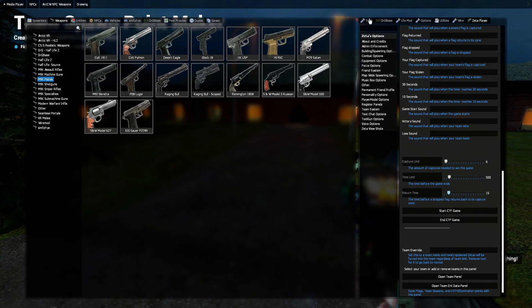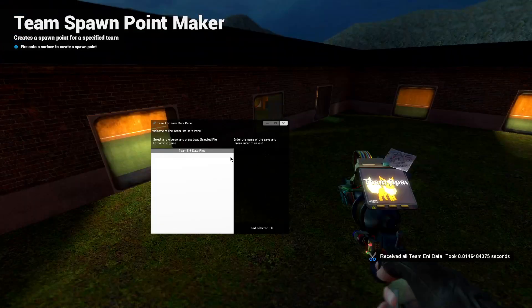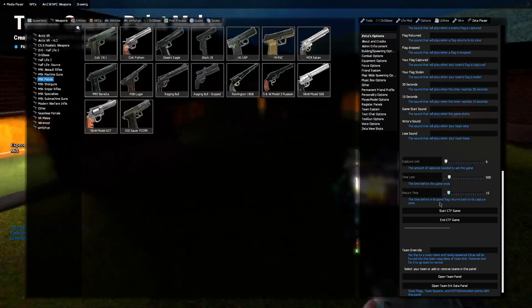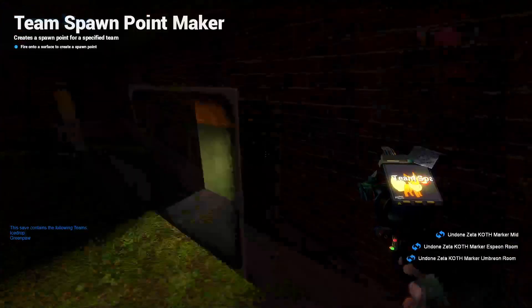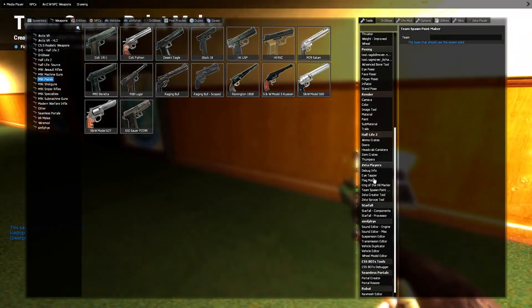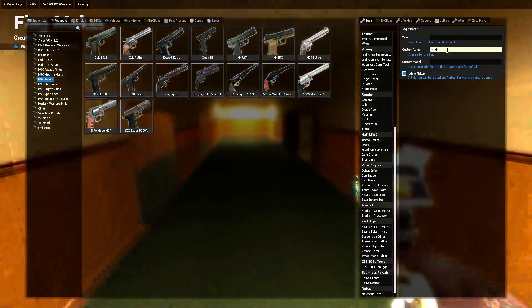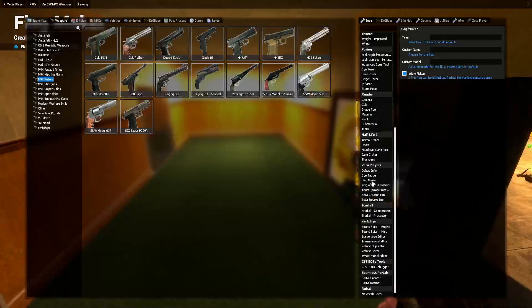Let's move on to Capture the Flag now. I'll load this save and delete the capture points. Here's the flag maker — it has a team this flag should belong to, a custom name for it, and a custom model if you wish. For example, why don't we get the Citadel? What's funnier than having the flag model literally be the Citadel?